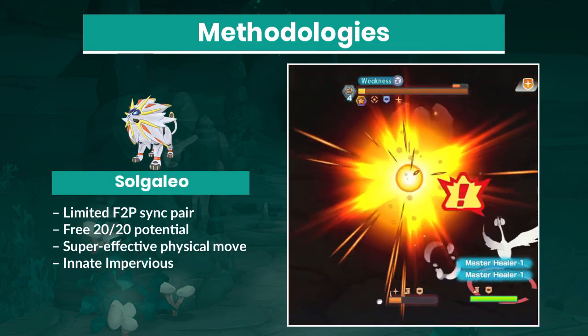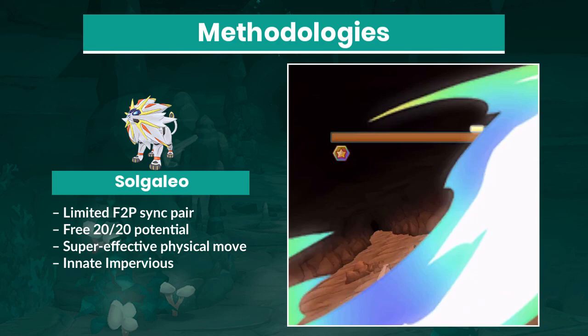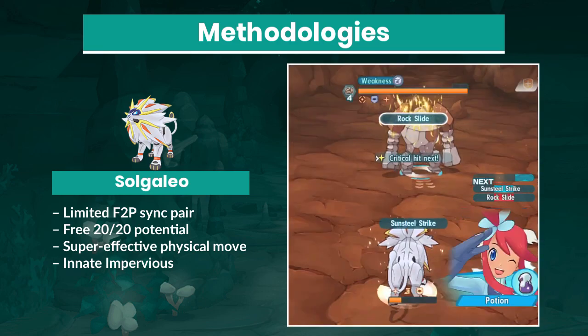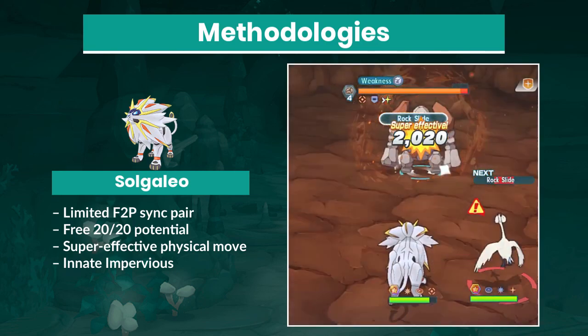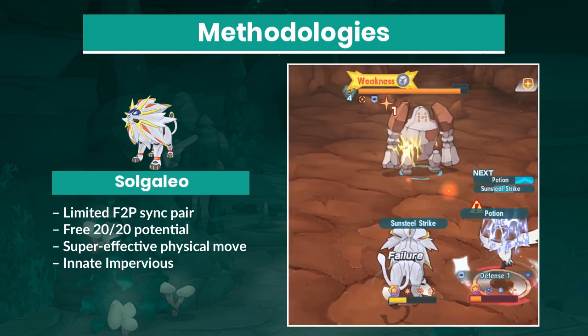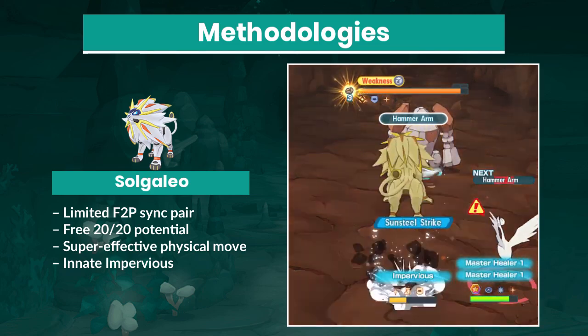Solgaleo is a limited free-to-play legendary sync pair and works very well against Regirock. Sunsteel Strike is a physical move that takes advantage of Shrug-Off defense drops. Solgaleo also has Impervious as a passive to block Terrify 4.